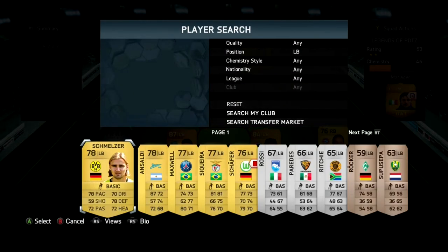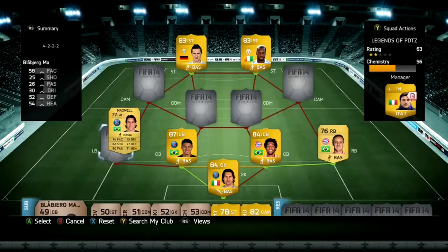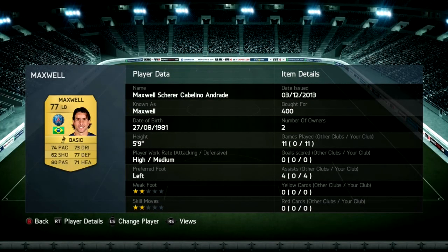In the back we have Maxwell — he's a strong left back. Don't worry about his pace; he's really strong at defending.